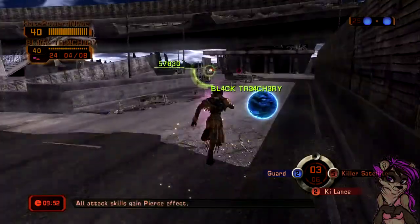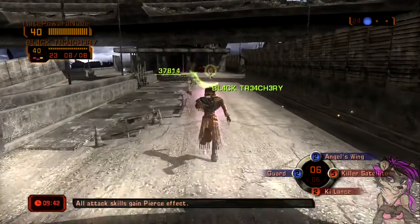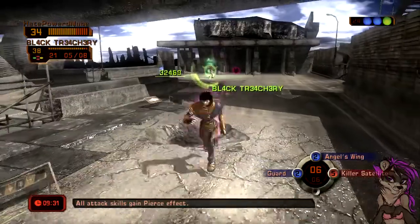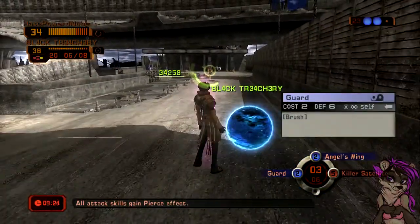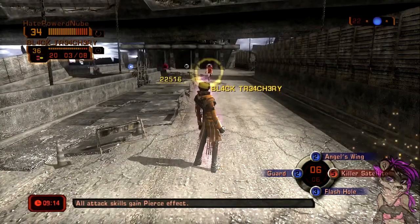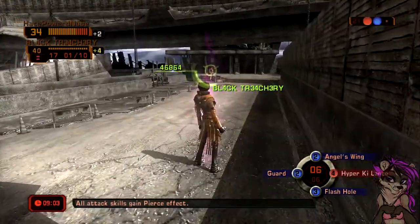So this game, Phantom Dust, is an old game for the original Xbox. Ian is laggy as all living hell. But this is an old card game. In that bottom right there, past my icon, is my deck. So I have an attack, two defense, and I just used a status. I could up my aura recovery, which are those numbers in the center of that circle. Those numbers are used for my attacks, defense, anything.